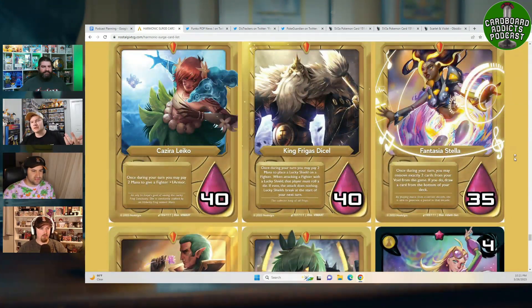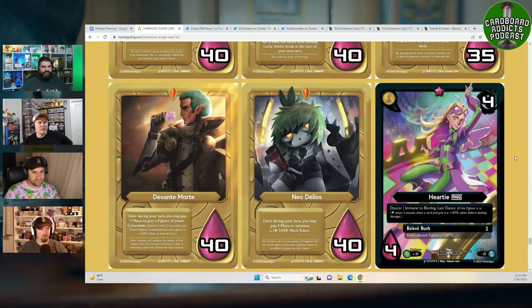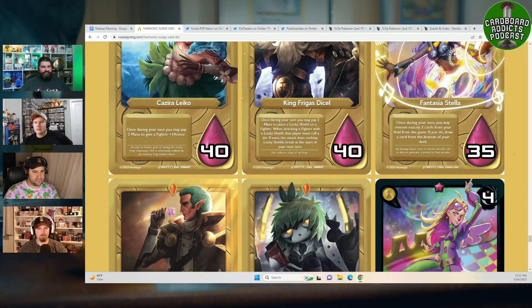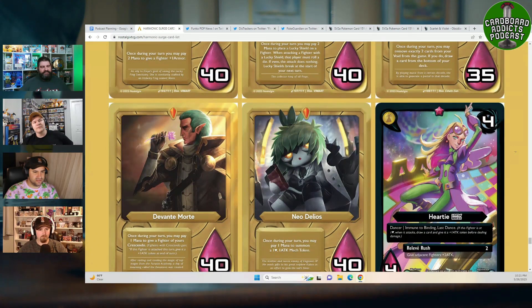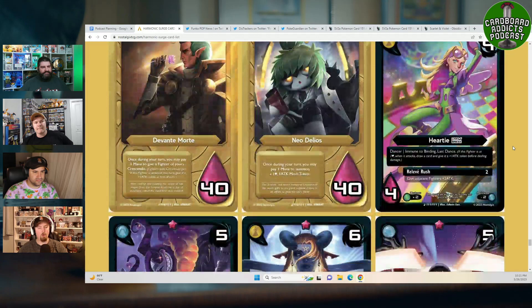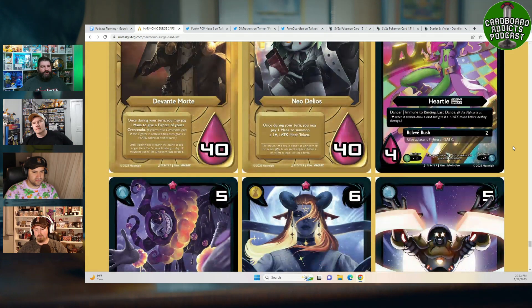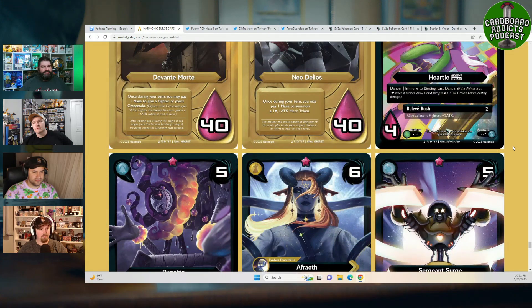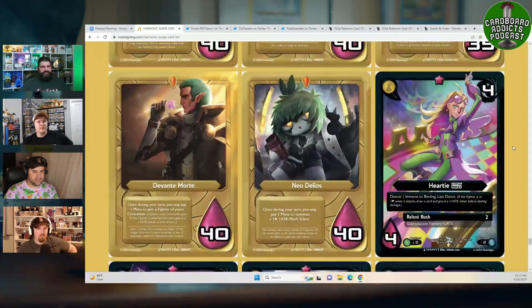The Frog Sanctuary card has a Polywog stamp — it was a crossover collab with Polywog before they put a pause on their production. There was also a previous Nostalgics crossover with Beast Lands, which was a comic book collaboration done through Secret Shards.